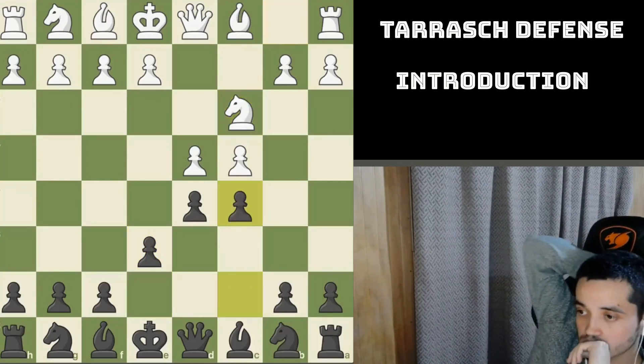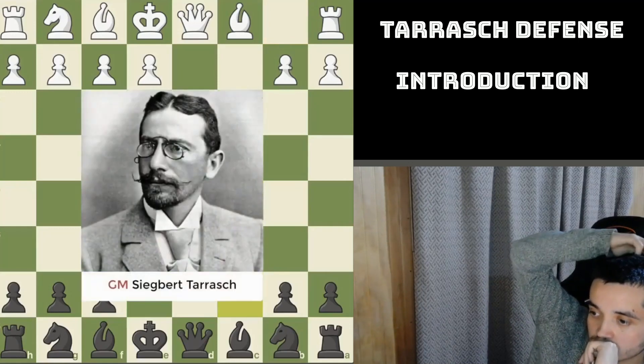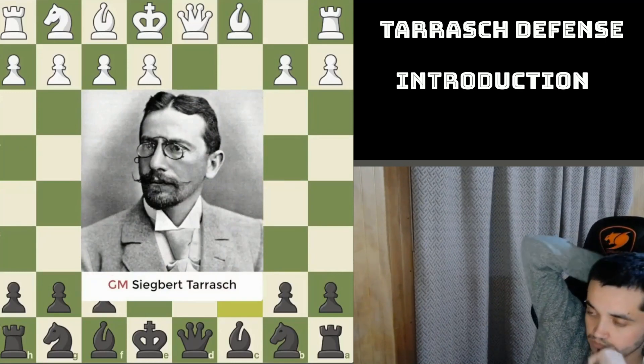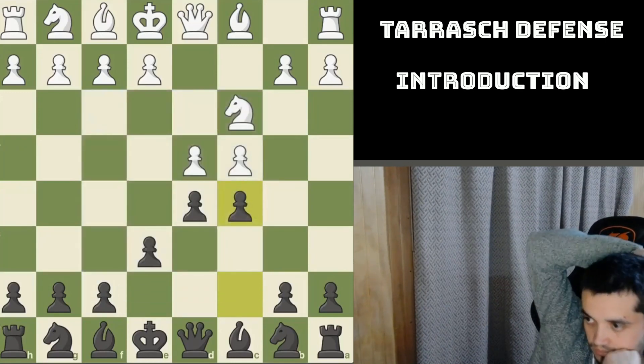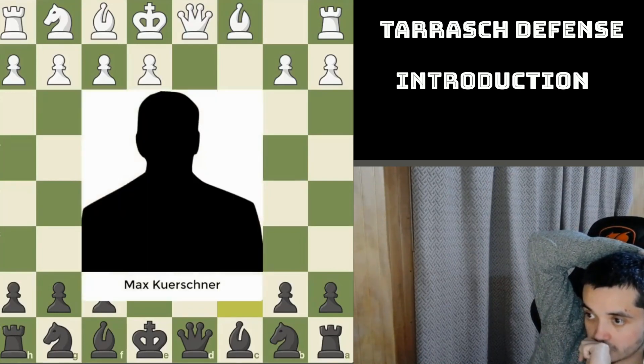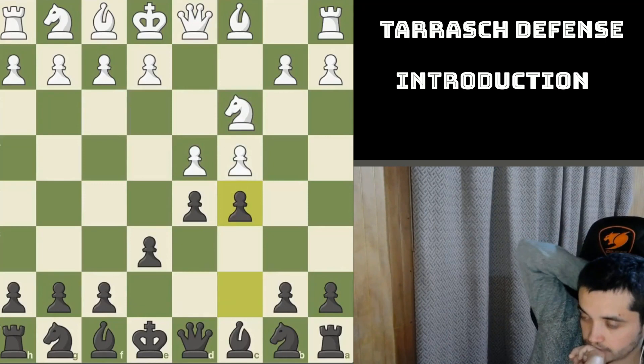The main move White usually plays is Nc3, and Black responds with c5. The Tarash Defense was invented by Siegbert Tarash, a famous German grandmaster at the end of the 19th century and beginning of the 20th century. He loved this opening so much that he put an exclamation mark next to the third move c5. The first game occurred in 1888 — Kirchner played White and Tarash played Black, played c5, and won.